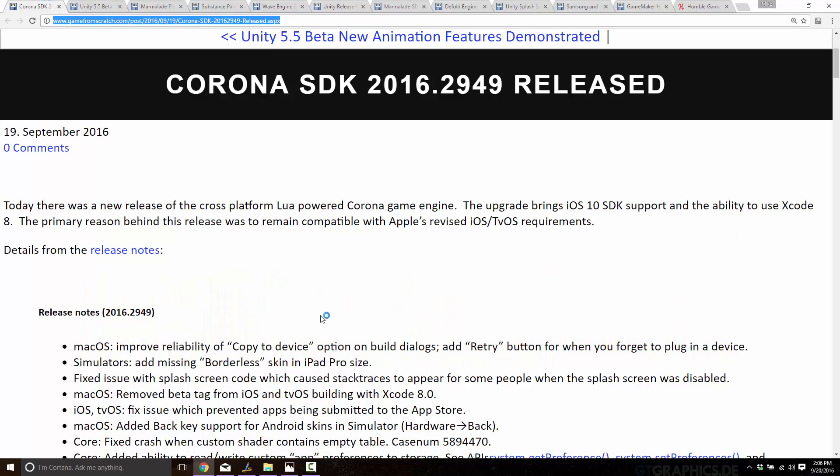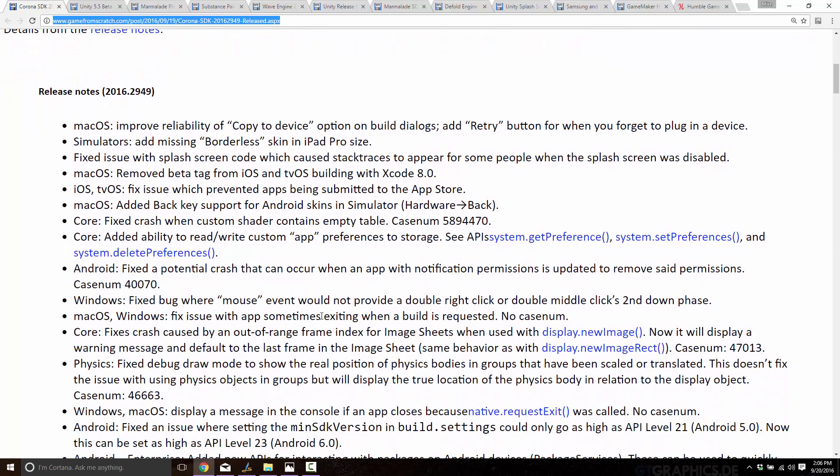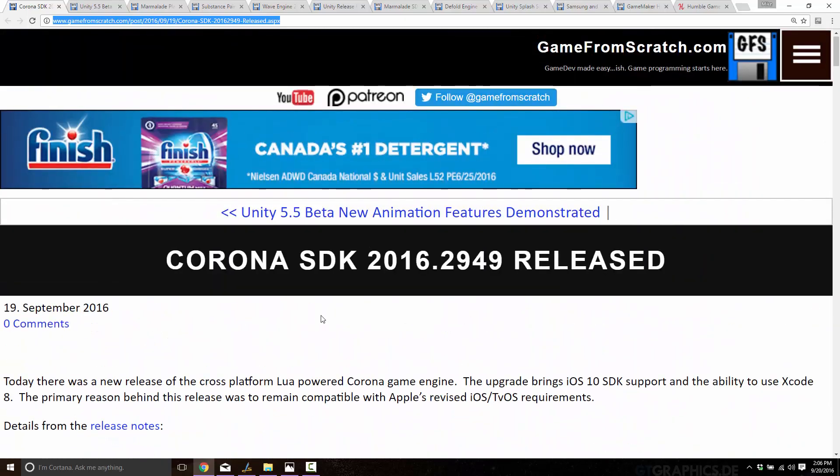The final release this week was the Corona SDK version 2016.2949. The big reason behind this release was support for iOS 10 and tvOS app submission guideline changes — this basically brings it in line so that your Corona application can be published on those platforms without being rejected. Corona is a mobile-focused, Lua-powered game engine that now has desktop support as well. It's been used for quite a few published games, so definitely one to check out. There are also several bug fixes as part of this release.